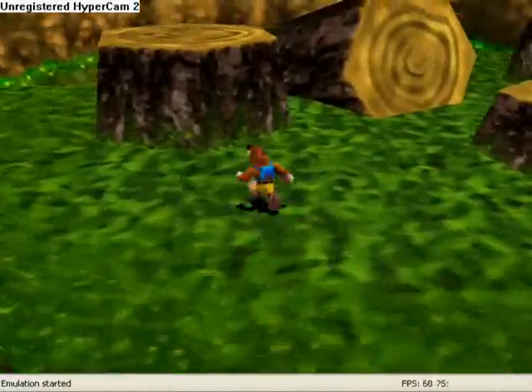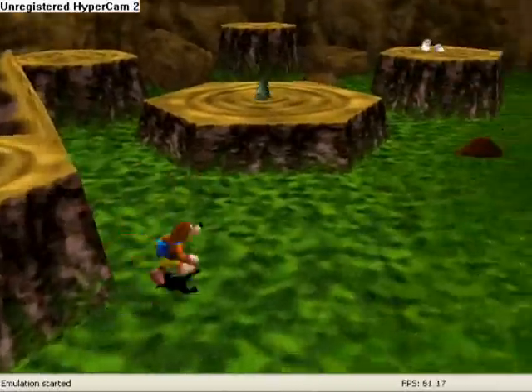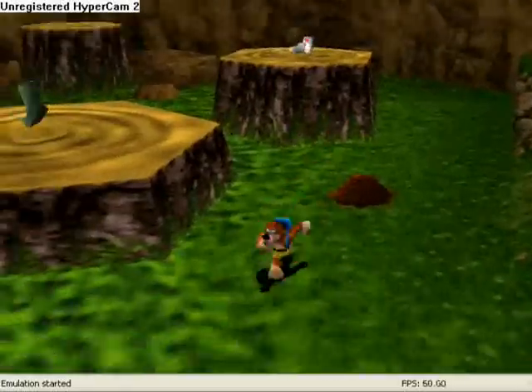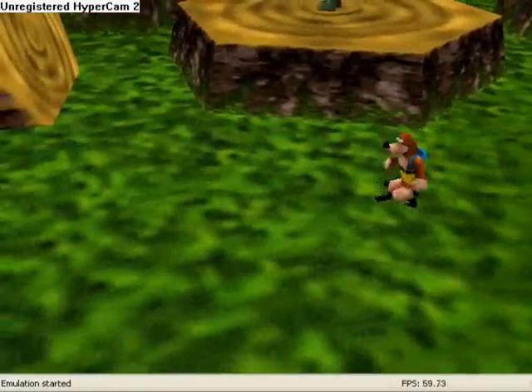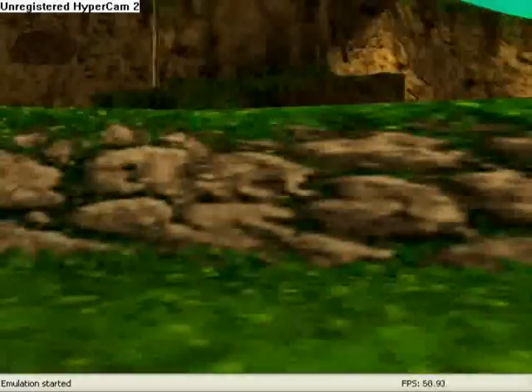Gonna run over some basics with you guys, just in case you don't know. Z crouches, A jumps — various jumps. B attacks, depending on what you're doing. This is nice because standing still we have Kazooie's Peck instead of Banjo's Punch from the last game. I kinda like that upgrade, although it's still pretty useless.